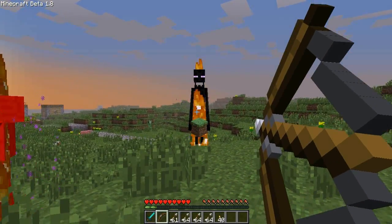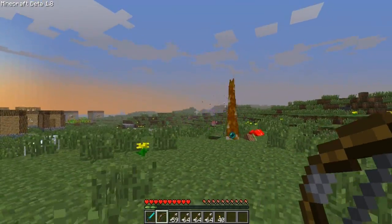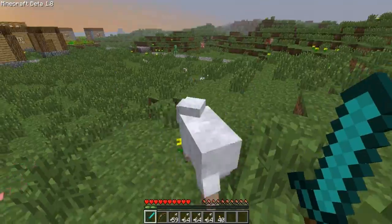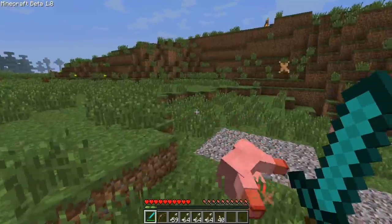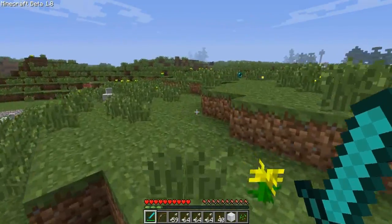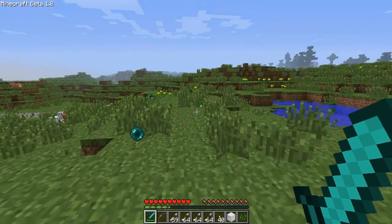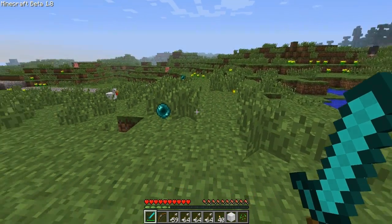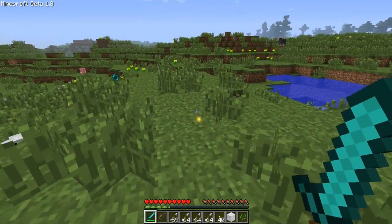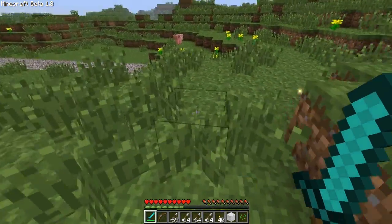If you pull back the bow and shoot it, it takes only two arrows to kill these guys. Critical hits: if you're jumping and you hit an animal, you'll see those little stars — you'll get a critical hit, which does a lot more damage. As soon as you kill a mob or anything, it'll drop these little orbs. These are experience. Right there in the middle bar, every time you collect one, it goes up a bit.